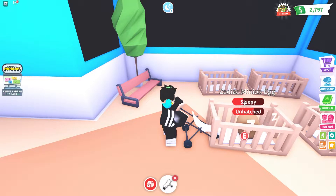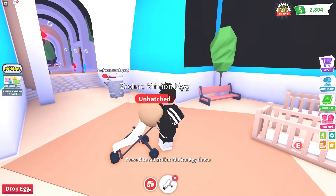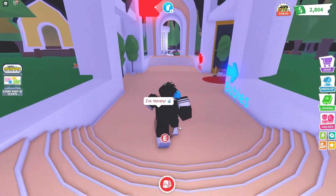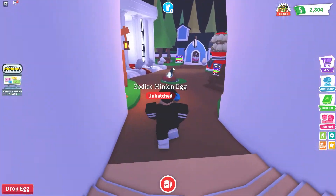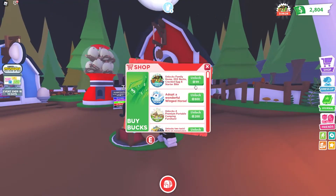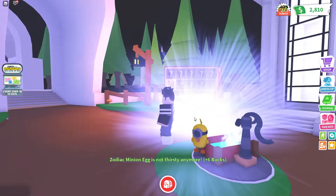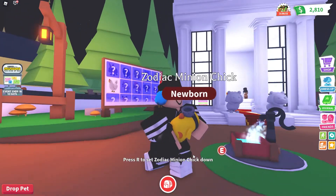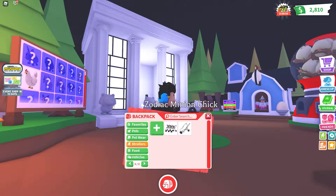Okay, it's done and I'm picking it up. Finally, one more thing — I just need to go over here and let it drink. It's gonna hatch right when I finish letting it drink. Could it be... oh my god! This is the new pet right here: the Zodiac Minion Chick, and it's a legendary! Why does it look like a duck? Oh my god, I love this pet!